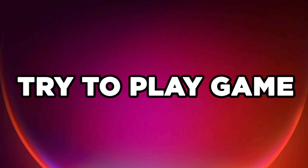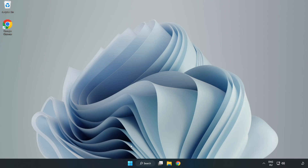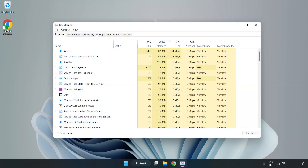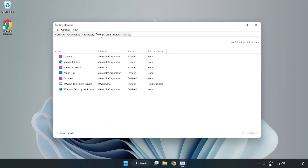Try to play the game. If that didn't work, right-click the Start Menu and open Task Manager. Click Startup and disable unused applications, then close the window.